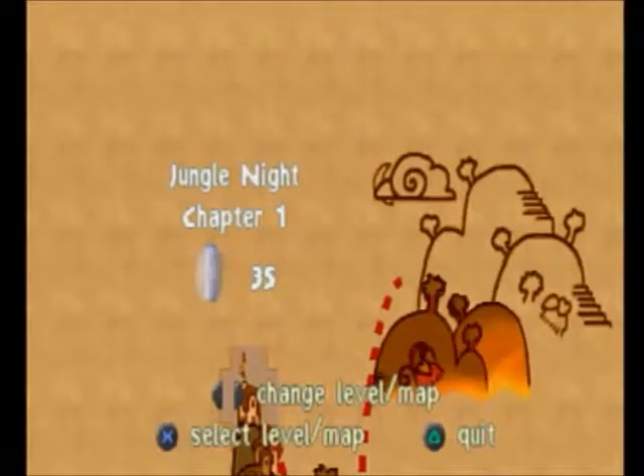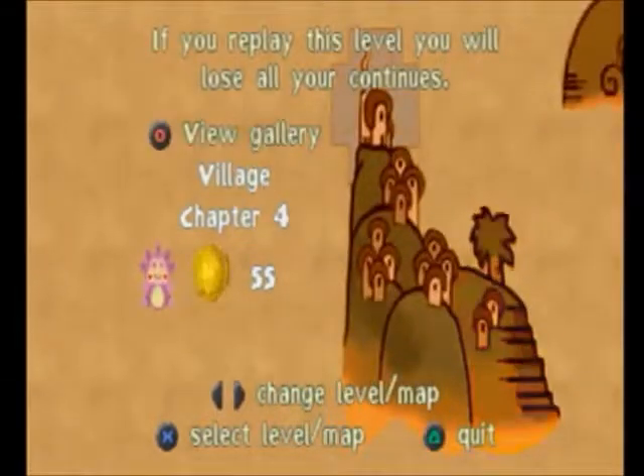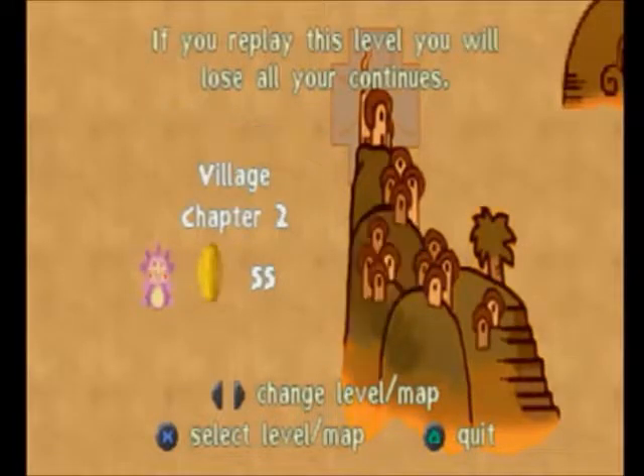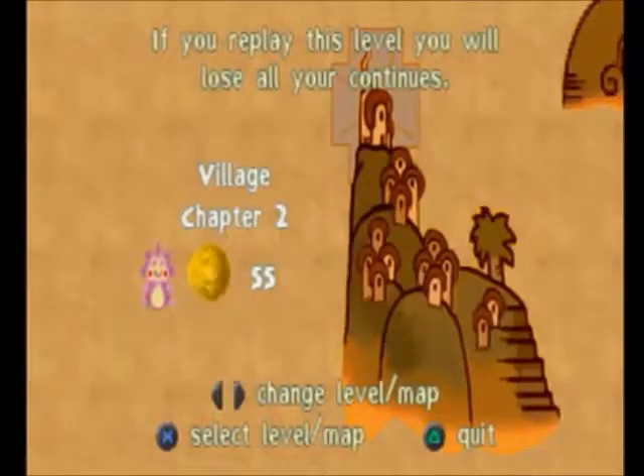We're now at the Jungle Knight, Chapter 1. Before we go in, I want to show off one cool thing. Whenever you complete a chapter in an area and go back to it on the level select screen, you get the option to view gallery. If you press the action button you get to view some development art for the game. There's our first little image, and there's pretty much an image for every area.